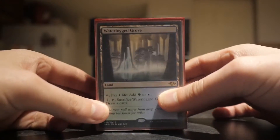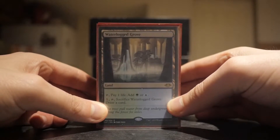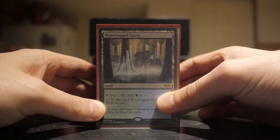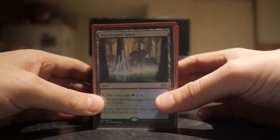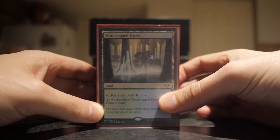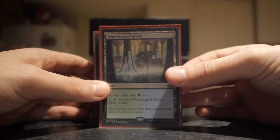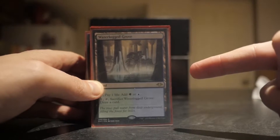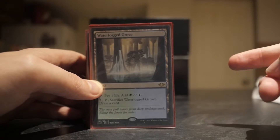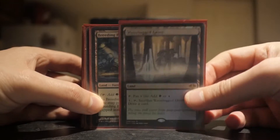So the lands. I got a Waterlog Grove here. It's basically like a Horizon land, a Horizon Canopy. In Modern Horizons, they just made one for every single type of color set. Waterlog Grove - you can pay one life and add one green or one blue. Or you can pay one, sacrifice it, and draw a card, which is really good for Infect because it's like a combo aggro deck and you don't have a lot of card draw. This is a great way to dig through your deck. I might put more in, but I only have the one here for now.